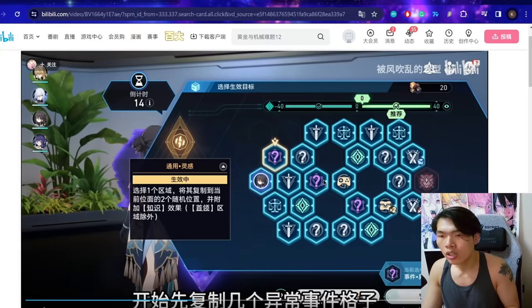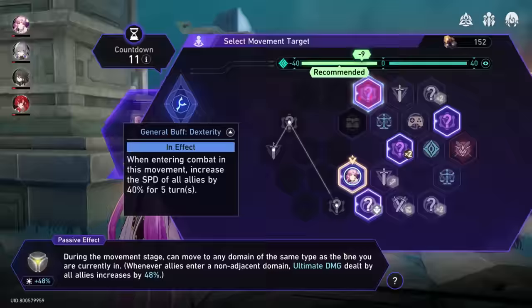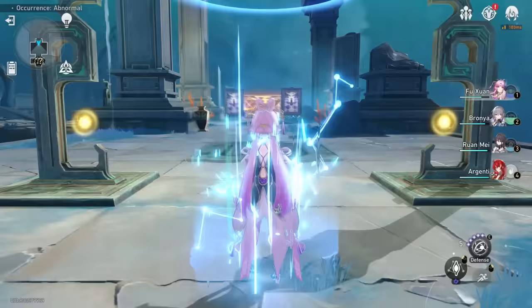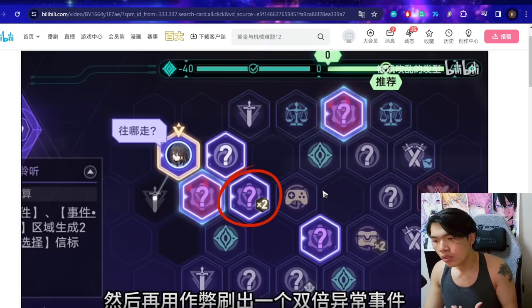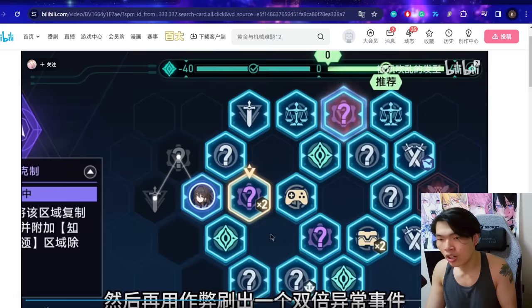Ideally you want to start the battle with the abnormal purple nodes near you, so that when you enter them there's a chance to copy them all over the place. As you can see from my run, I didn't start off with a very optimal setup — the purple nodes were spread out — but after a while I managed to use the cheat rolls, get the double rewards, and copy those double rewards everywhere. You ideally want to go through as many occurrences as possible. Hitting around 10 different occurrences is achievable with five purple nodes using times-two icons. Just keep copying — copy, copy, copy. The name of the game is keep copying.